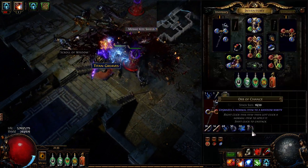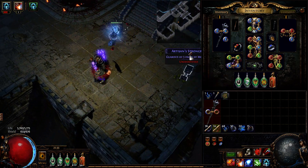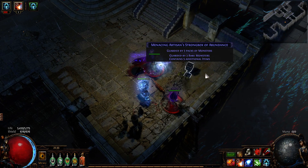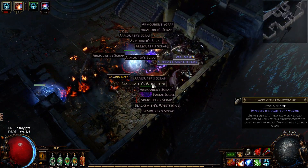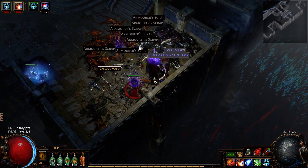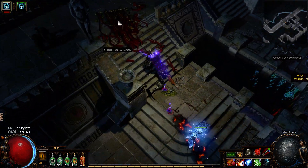So many varnish orbs here - we're going to run out of chance orbs. Three rare monsters, that is neat. That's how we take care of three rare monsters: by exploding the entire strongbox around them. Feels good, man.